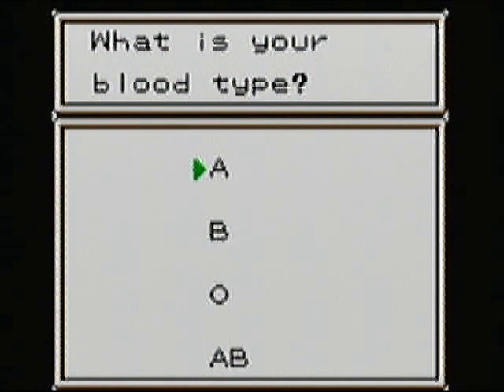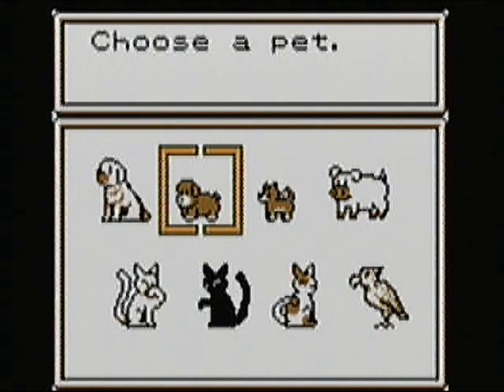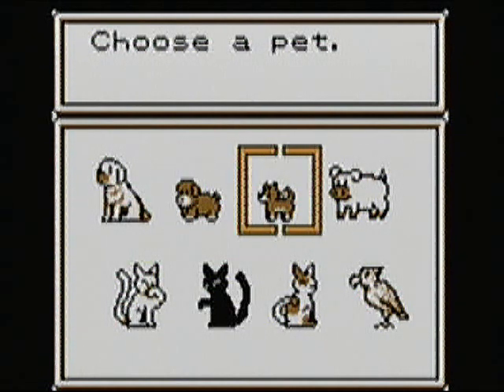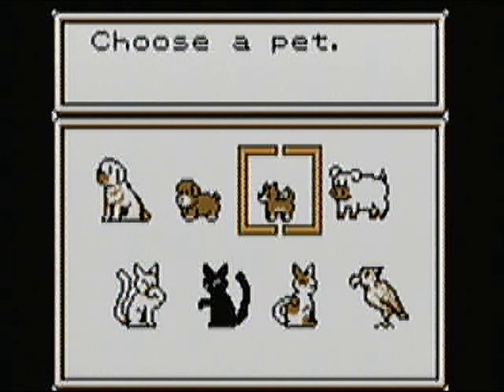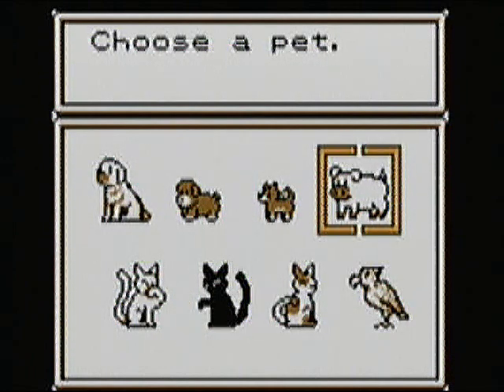Blood type. I know what mine is, but I feel like my farmer has AB — let's make him the universal recipient. As far as pets go, I'm a cat person myself, or at least I prefer cats, but this isn't Stardew Valley. I do love Stardew Valley, and pigs are ridiculously useful in that. So he's gonna get a pig.